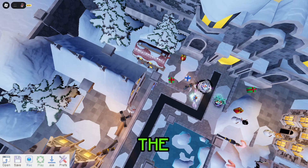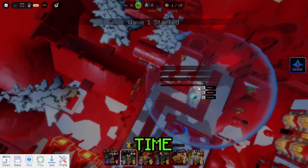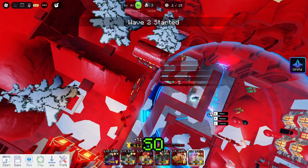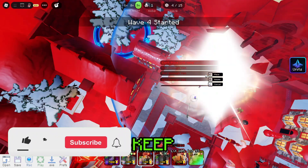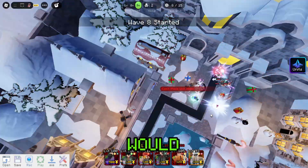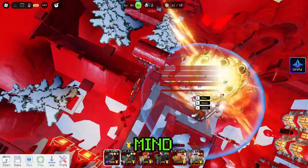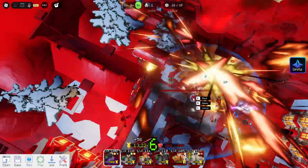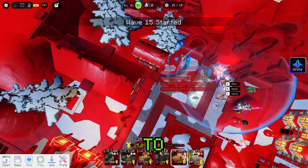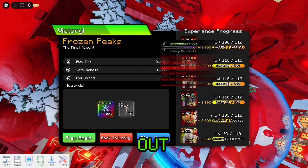Then you can start playing the macro by pressing Ctrl, Shift, Alt, P in order at the same time. Now let's see it in action if it was really a good macro recording. Keep in mind that you have to rejoin every 6 to 7 hours since the grade screen would block the play again button from being able to press.